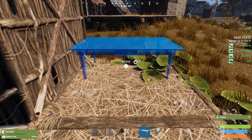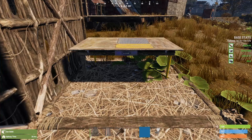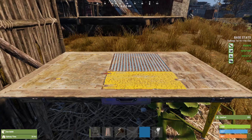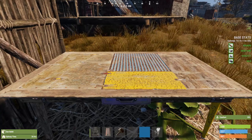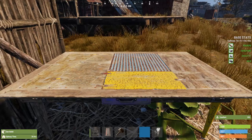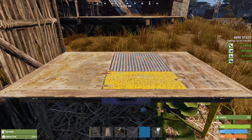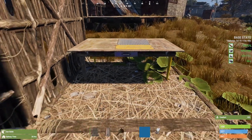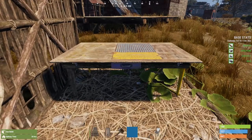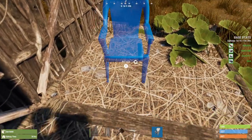Next up, the table. When we are in close proximity, we get 10% comfort. The campfire is giving us 50%, so that is a useless item. I would get rid of that one unless you're into roleplaying and decorating, but it takes up so much space in our tiny camp. Nixing the table.